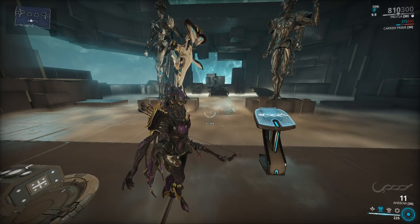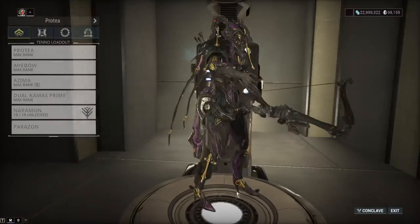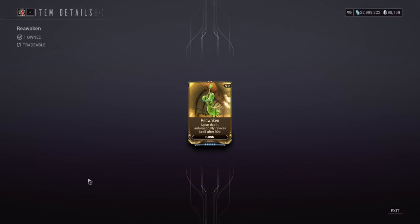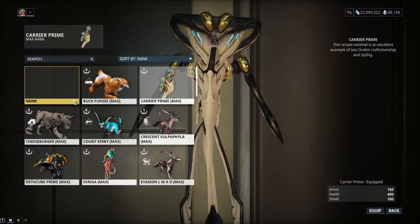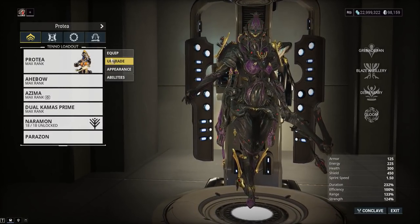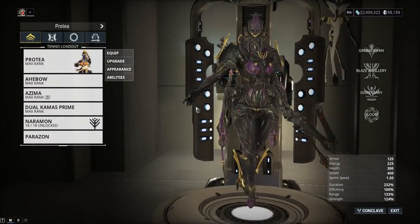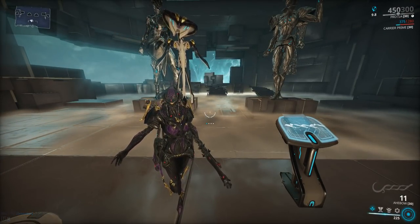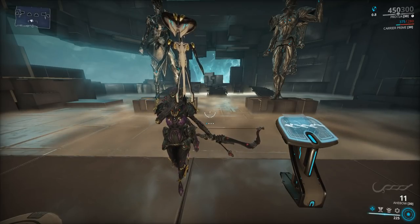Don't buy this mod, don't use this mod. If you're desperate to have your companion constantly regenerating, use the Vulpaphyla — or even use the Djinn sentinel, which has Reawaken, letting it come back to life every 90 seconds without using a mod slot on your frame. The one use case I can see: during an Eidolon hunt when your sentinel keeps dying and you really want that Vigilante set bonus, maybe someone on your team could run Repair Dispensary. For endurance runs though, it's an insult. Alright guys, hopefully you found this helpful — talk to you next time, take it easy, peace.